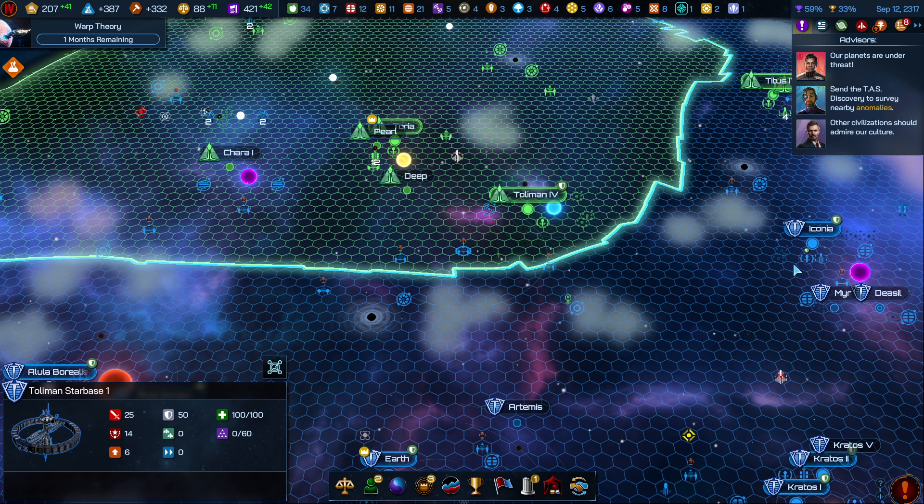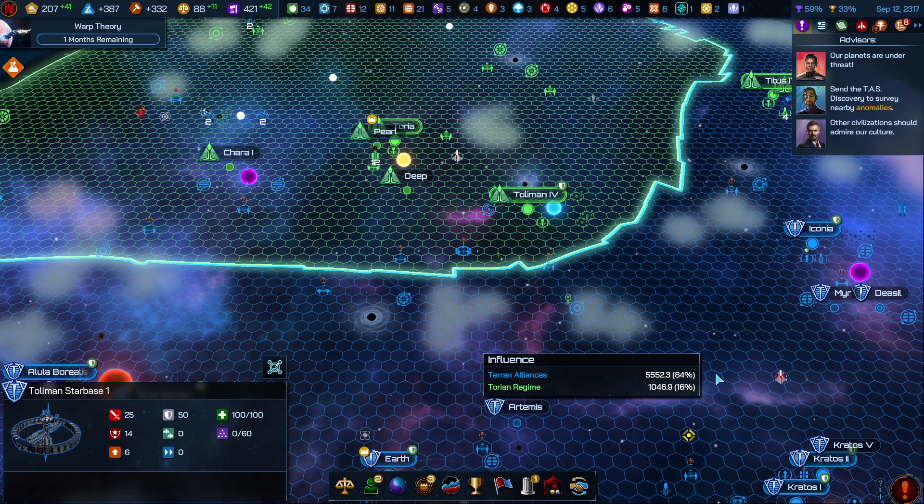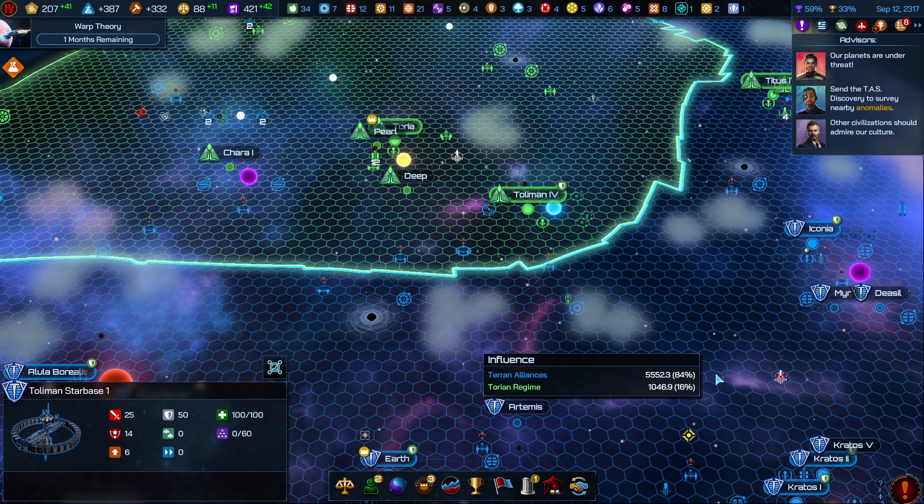It's not just mining stations. I also checked on our cultural stations and our economic station down here in the Kratos system. We got a technology that should have given us modules, and we don't have access to them. This is one of the big fumbles from Stardock, and I don't want to beat anyone over the head right off the bat.